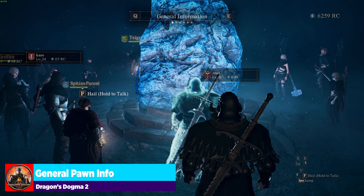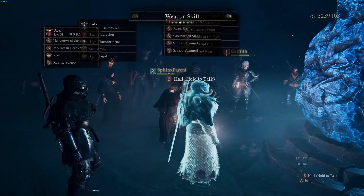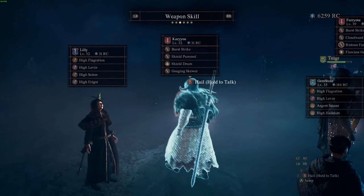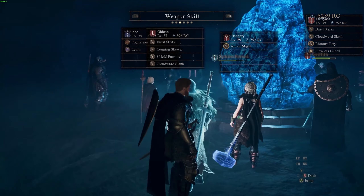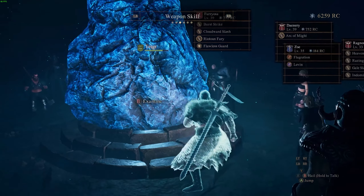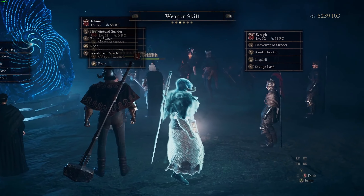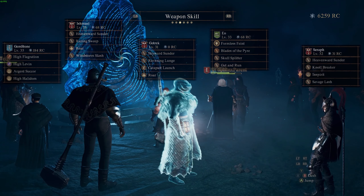Here in the rift, I would jump over to weapon skill — this is the easiest way to get an idea of what a pawn is going to have on them. Some general information: pawns cost zero rift crystals if they are your level or lower. For every level above yours, the cost goes up exponentially — for example, at level 31, a level 32 pawn costs an extra 31 crystals, level 33 is an extra 35 on top of that, and it keeps climbing.